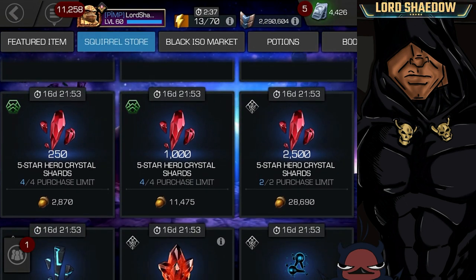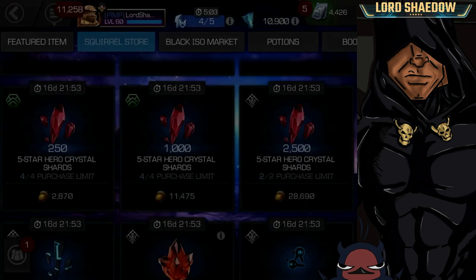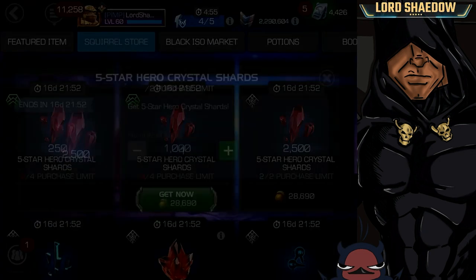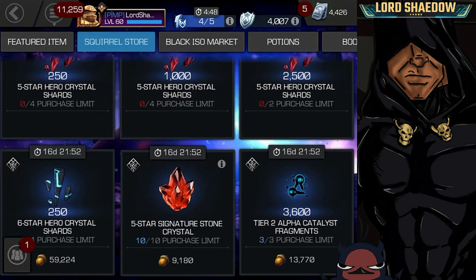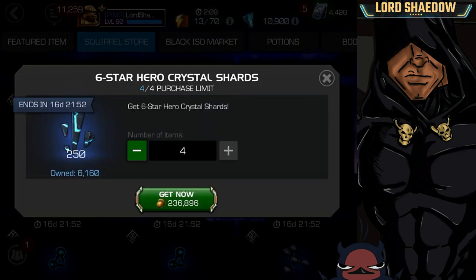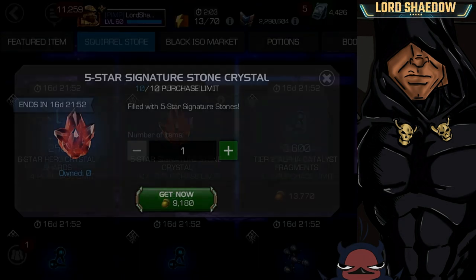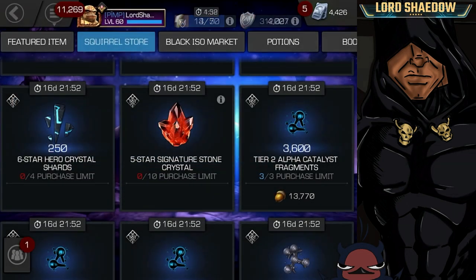We're also going to open up a five-star awakening gem crystal — give me all of that. We will not be opening any five-stars in this video; I make separate videos for that. You can see we don't get too many six-star shards from the store, but it gets me closer and closer. Only ten, but I'll take them.